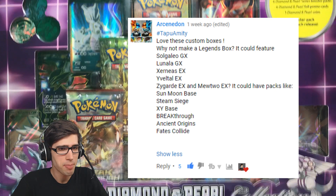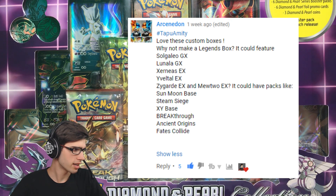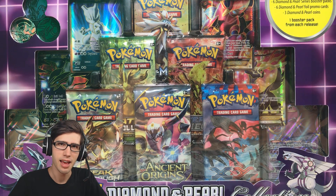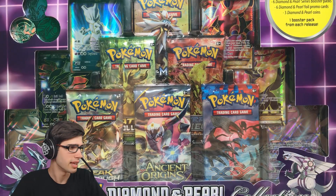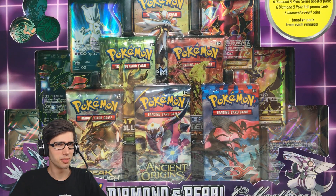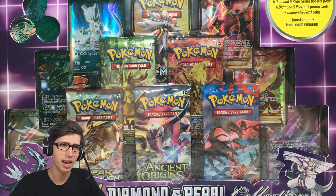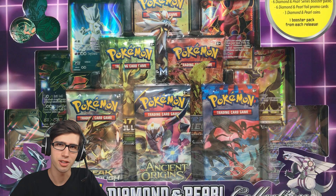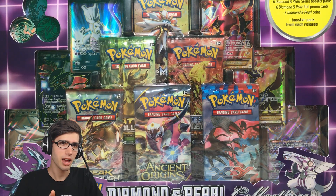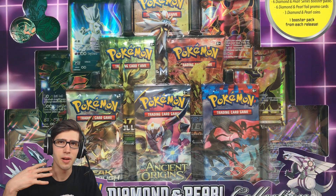The submission also suggested packs like Sun and Moon base, Steam Siege, XY base, Breakthrough, Ancient Origins, and Fates Collide. I managed to get every single pack that was mentioned. The only swap to this box was Volcanion for Zygarde. Thank you for your submission, Arkane and Don. If you guys have any submissions you'd like to do, just suggest six full arts like Arkane and Don did.